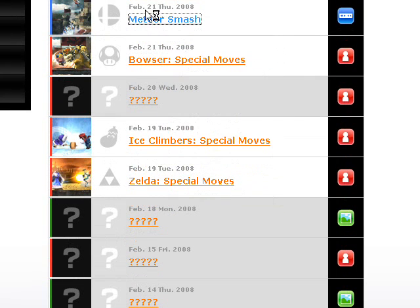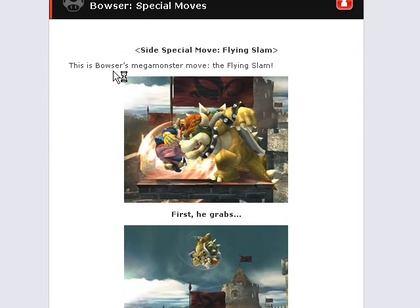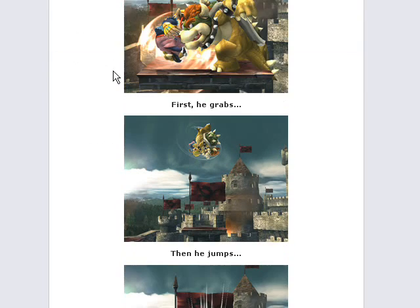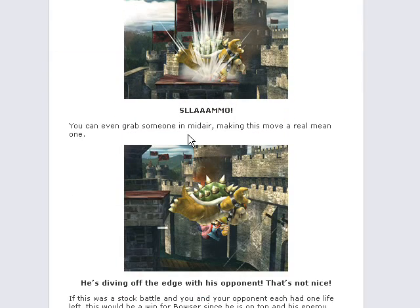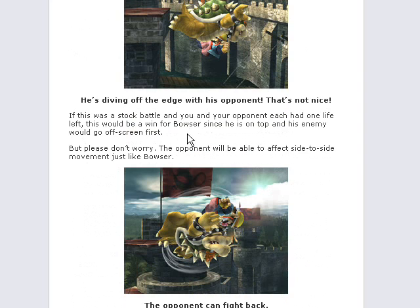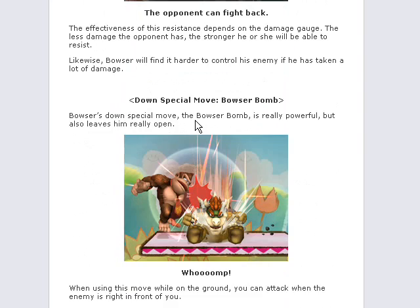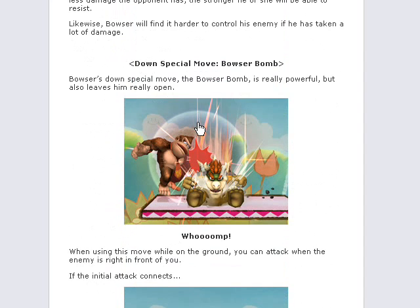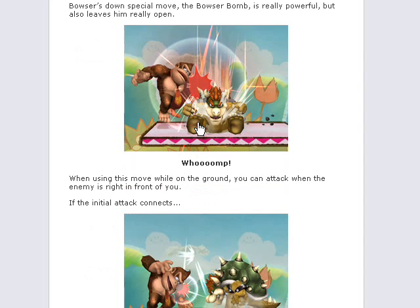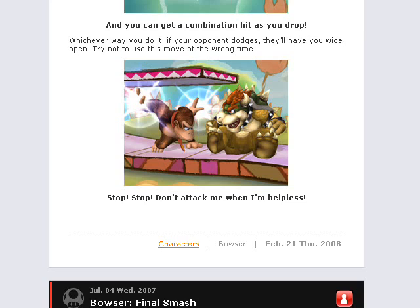Next we had another double update: Bowser's special moves and Meteor Smash. For Bowser, he has the Flying Slam for his side special — basically he grabs the opponent, jumps up, and slams down. You can even grab someone mid-air, which is pretty cool. You can also use this attack to dive off the edge while holding them — they'll die first, but you'll die too. It is possible to escape depending on their damage gauge. His down special is the same from Melee: the Bowser Bomb, where he just slams into the ground.